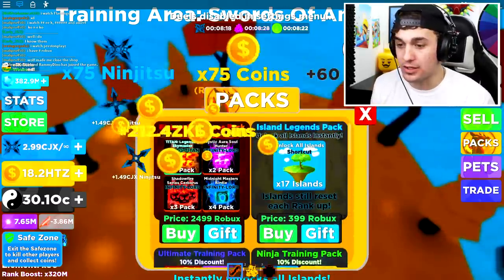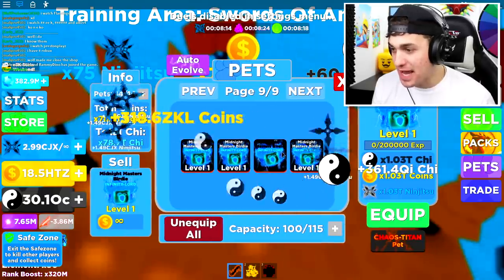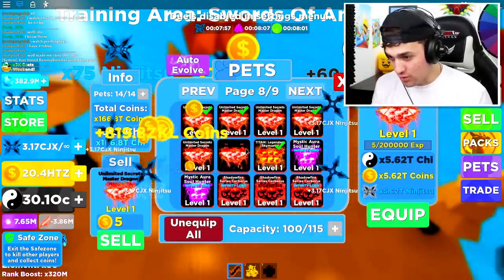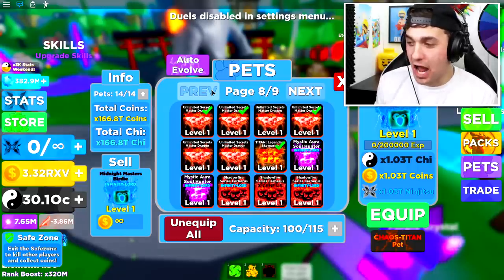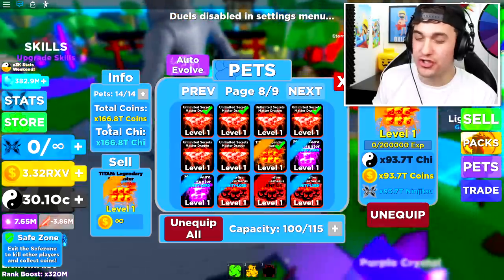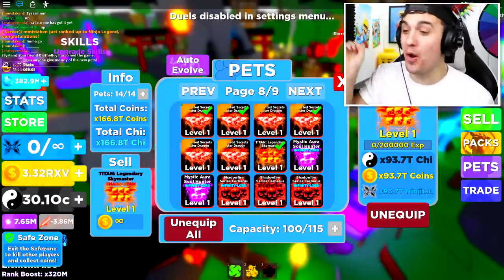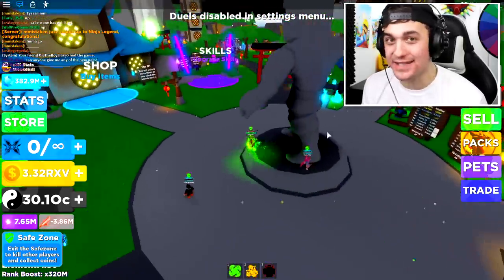This pack right here is the Elemental Heroes pack, and inside of this pack we just got ourselves a ton of these pets. All the others actually suck — I just got scammed because all my other pets are so much better. But what I'm thinking is if I was to buy another one of these pets, that'd make my multiplier like 200-something thousand. And what would happen if we bought two more packs? I think that this multiplier would be insane.